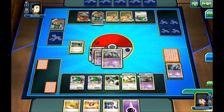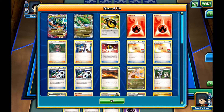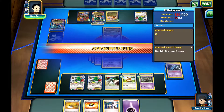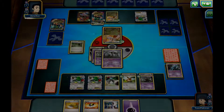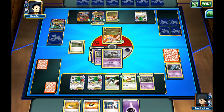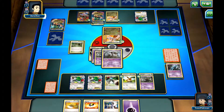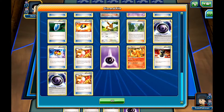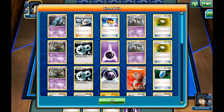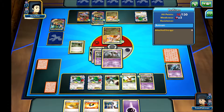My opponent probably has a Double Dragon Energy — he still has one. So we'll probably see him attacking and knocking us out. Then I'll go with the Bunnelby and use probably two Rototiller to get two VS Seekers back, so I'll be able to get the Xerosic and discard the Double Dragon Energy, making it so he can't attack.